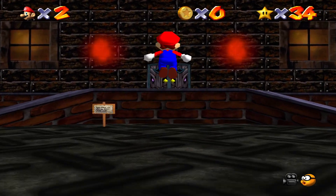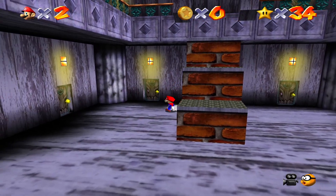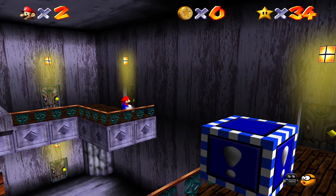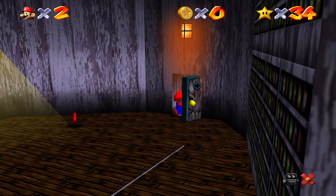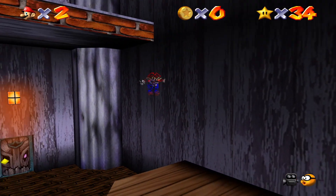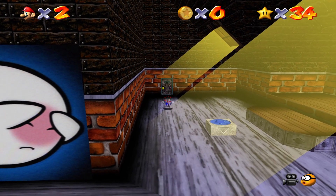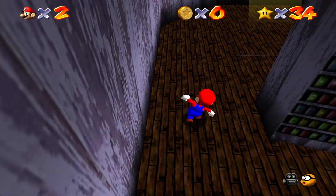The first use of the vanish cap will be over in Big Boo's Haunt to get the last star we didn't get last video. So we'll be doing 'Eye to Eye in the Secret Room' — this is the last star here. To do this, come up the stairs and head over to the far right door going back up to the top area. On that balcony there's a vanish cap block. Grab the vanish cap and as fast as you can, run through the door, jump over, and get into the painting. The vanish cap doesn't last too long — I messed it up. I'll cut back to when I actually am able to get it.